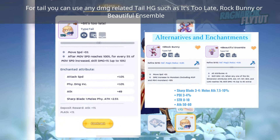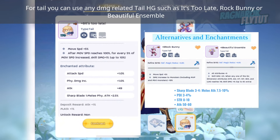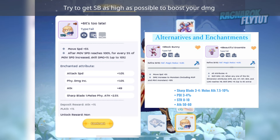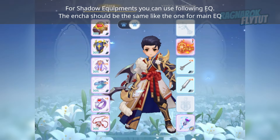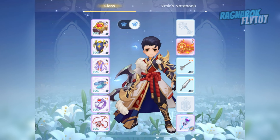For Tail, you can use any damage-related tail headgear such as It's Too Late, Rock Bunny, or Beautiful Ensemble. Try to get Sharp Blade as high as possible to boost your physical damage. For Shadow Equipment, use the following equipment, and the enchant should be the same as for main equipment.